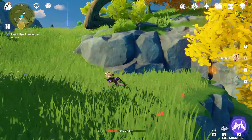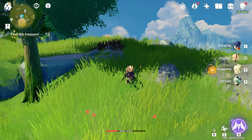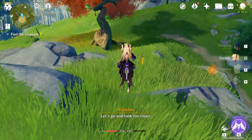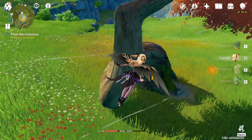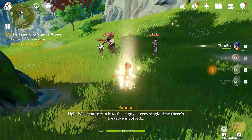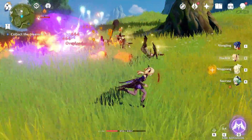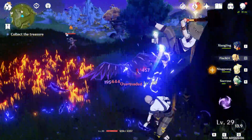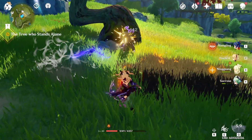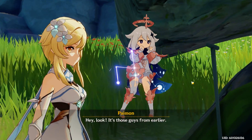Exit the mine and then go up the hill. Go to this tree. Enemies will spawn. And there we go — that's how you complete the Tree Who Stands Alone side quest.